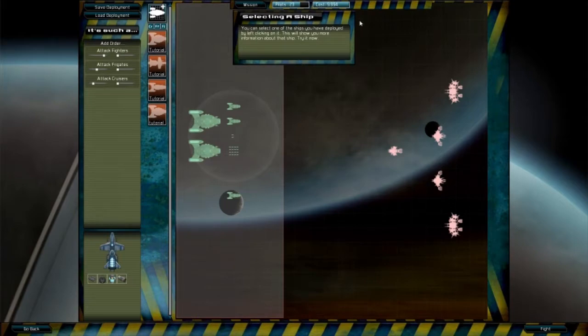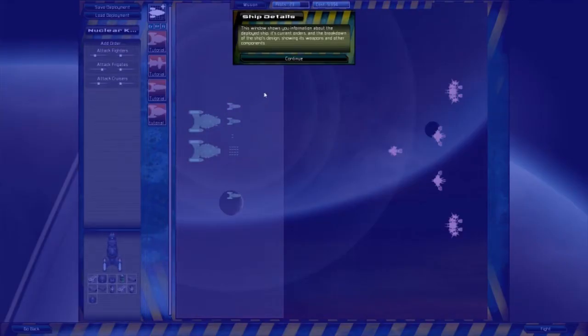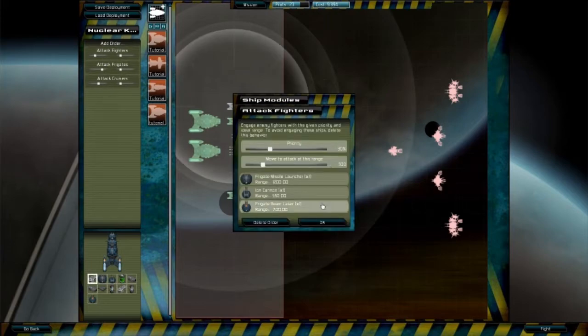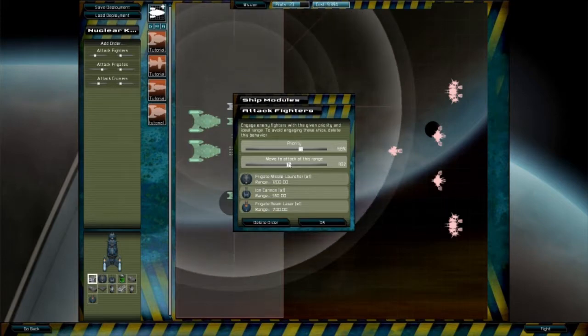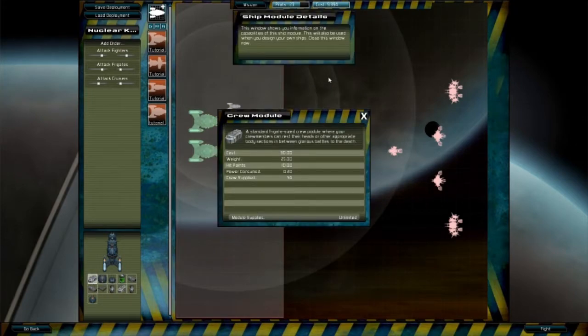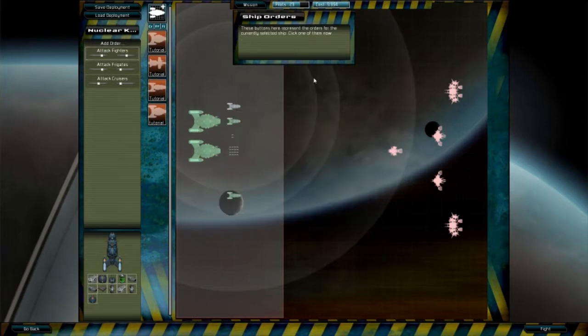You can select one of the ships you have deployed by left-clicking it. This will show you more information about that ship. These icons represent the modules on the selected ship — click on one of them to see more details. Oh, that's what I'm supposed to click on. Ship module details. Okay, don't really care.